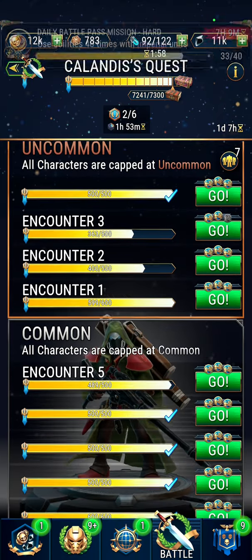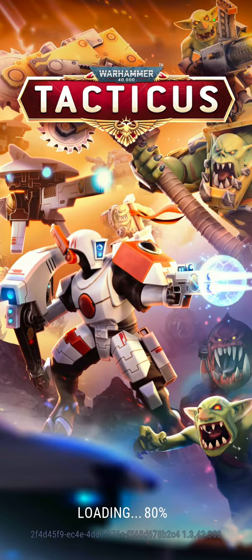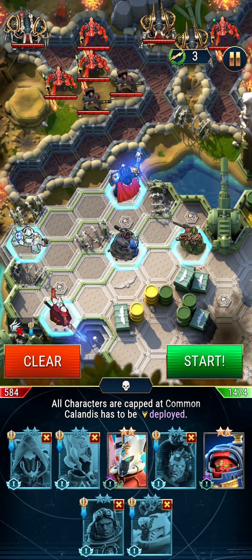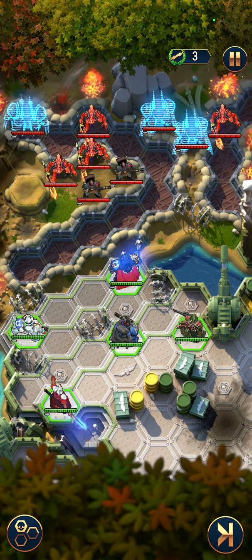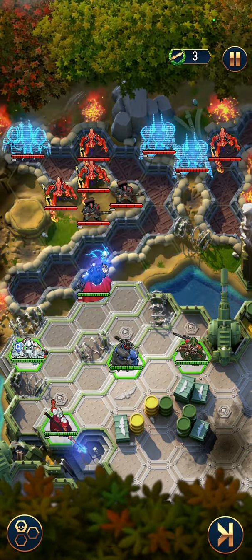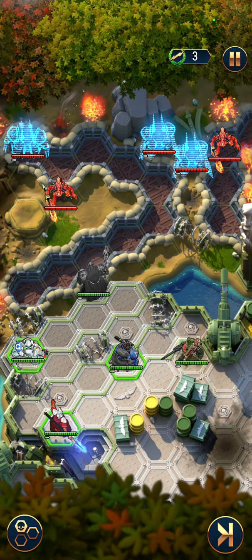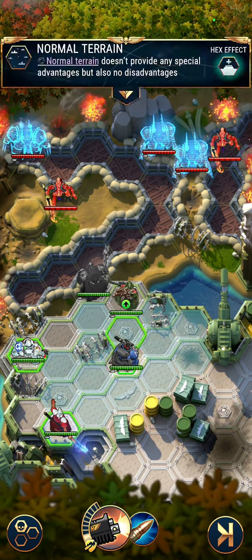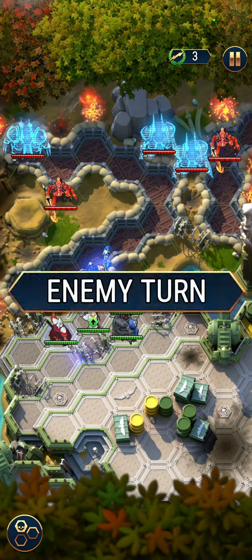We have encounter number five left to complete for full score, so let's go for it. This is the setup you want to use: Varotegurius, Certus, Calandis, Inchus, and Eldrion. In the first place you want to move Varotegurius and use the ability on the enemies — we are able to kill four of them. Right now put Calandis on the back, Certus behind Calandis, Inchus behind Varotegurius, and Eldrion right here.